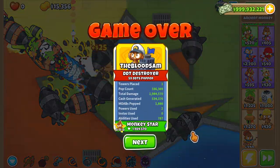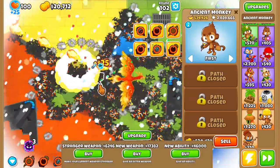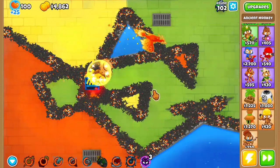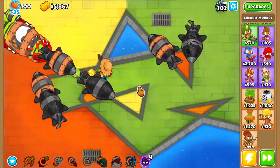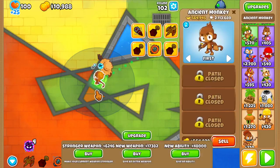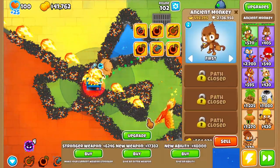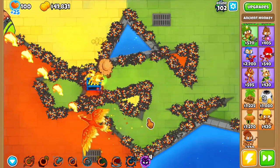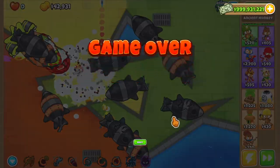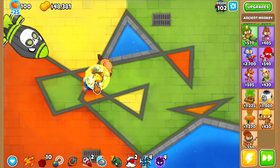Wow, we really cannot hit camo blitz. An MIB would be really nice. Just a teleportation — whatever. I think I know the problem. Okay — I figured it out. Let's disable our tech bot.